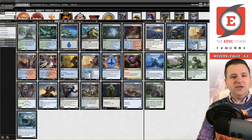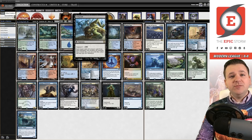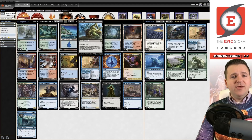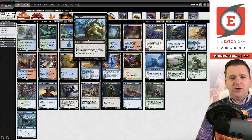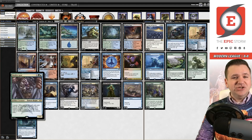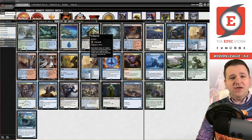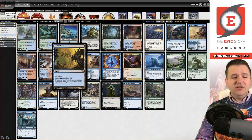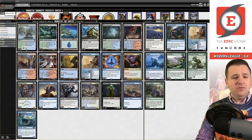The key card is Living End — it puts all creatures from your graveyard into play and all creatures in play into the graveyard. We're not going to use the suspend mechanic directly. Instead, we use Violent Outburst and Shardless Agent to cascade into Living End and cast it for free, circumventing the Suspend 3. The Sunken Ruins taps for double black, letting you suspend Living End or cast Grief. Every other land is RUG-colored for the two cascade cards.